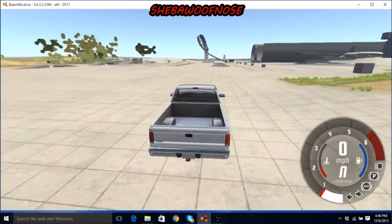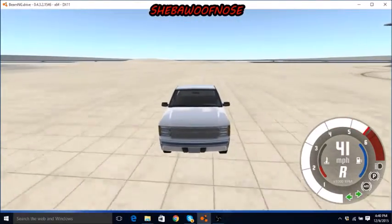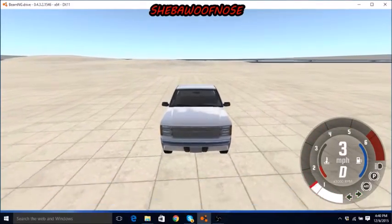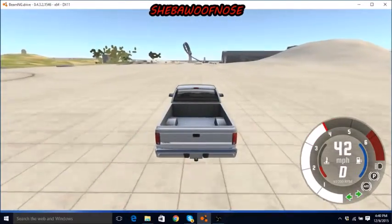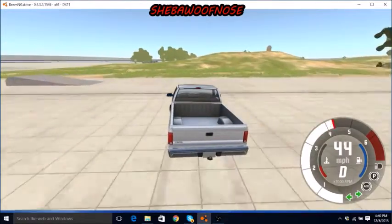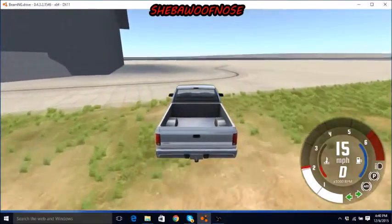Now we're going to see if it goes top heavy. We're going to get to about 50 miles an hour and just turn — I'm just going to hold the button and see if it flips over and goes top heavy. So we're going up to 30, 40, 50 — turning and holding the accelerator. And nothing. It did not go top heavy. So that is a definite 10 on this score.